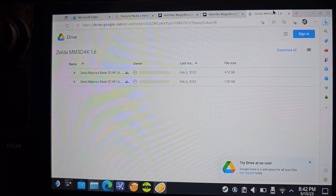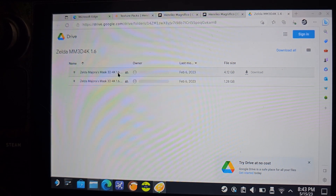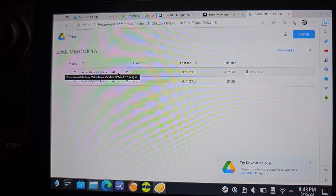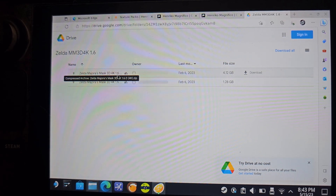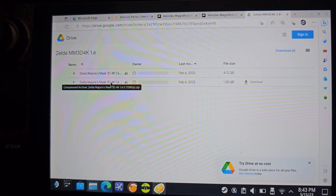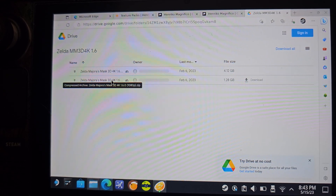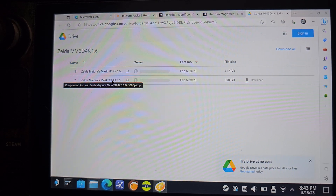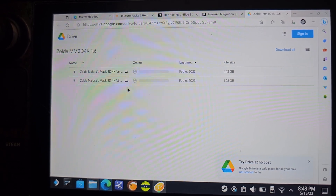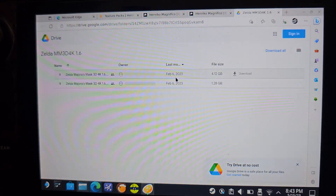When you find his download, you'll see two files: a 1080p version and a 4K version. Since the Steam Deck is a handheld, I played it safe with the 1080p version for both Majora's Mask and Ocarina of Time. I had no issues with Ocarina of Time — Majora's Mask had minor micro stutters. The 4K versions take up far more space, so I'll leave that decision to you.